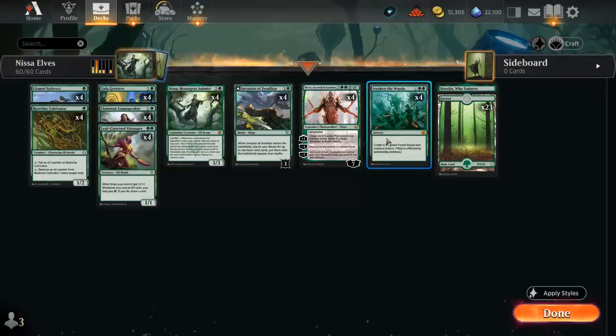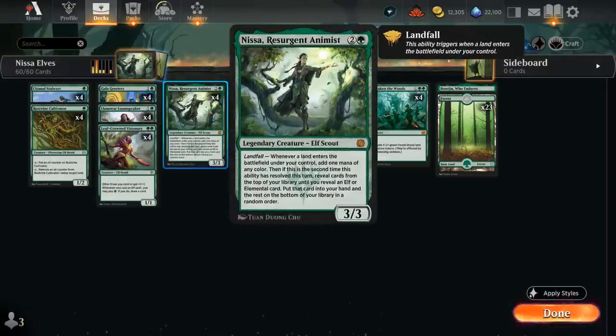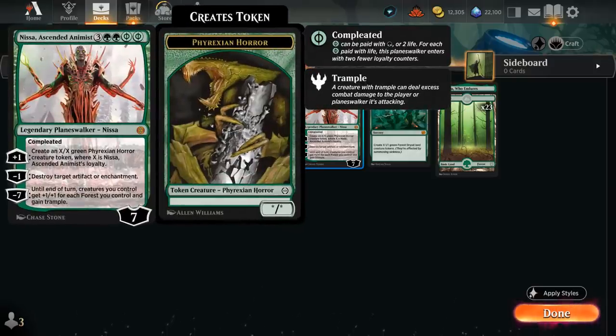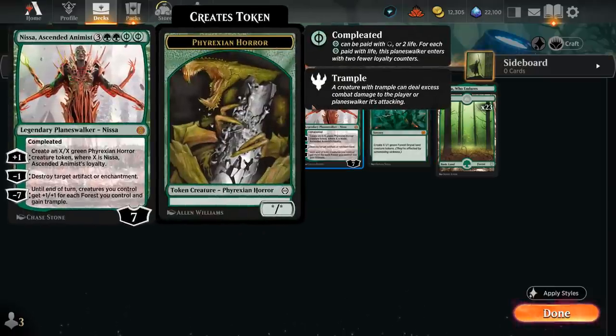A great combo with Nissa is Awaken the Woods, which also works very nicely with the three-mana legendary creature, as we get to create X 1/1 green forest dryad land creature tokens. These tokens still count as creatures and still count as lands, so when they enter the battlefield they enable landfall for the Resurgent Animist, and they also contribute towards the Ascended Animist's minus seven ability as they all count as forests. So ramping into Awaken the Woods and then sending up a Nissa the following turn is usually game over.